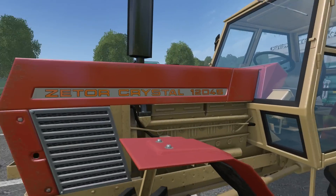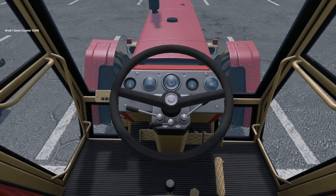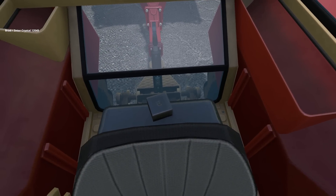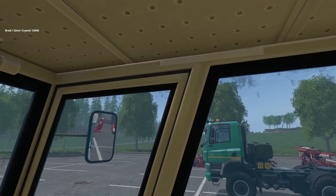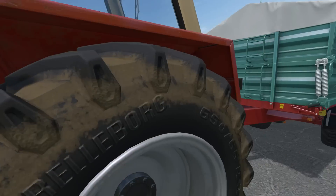Going back to look at the Zetor Crystal — a little bit less detail on this cabin. The dials actually look really nice and clear, but there's just not much in there. No frills on this one — no air conditioning, no radio, nothing.